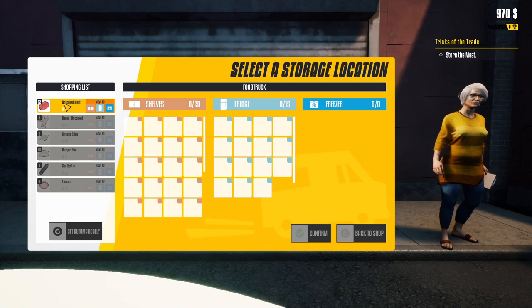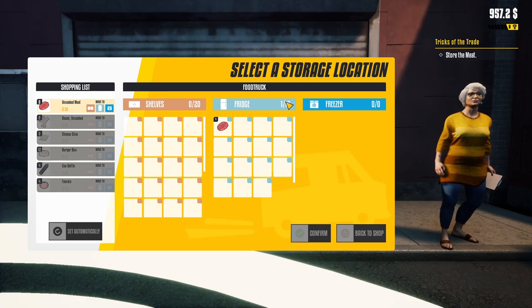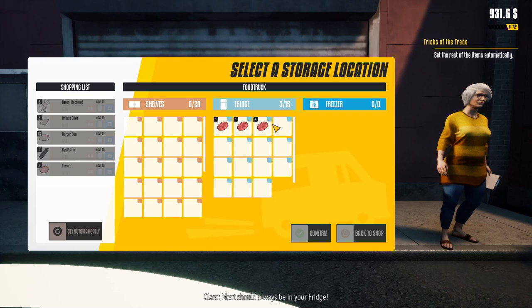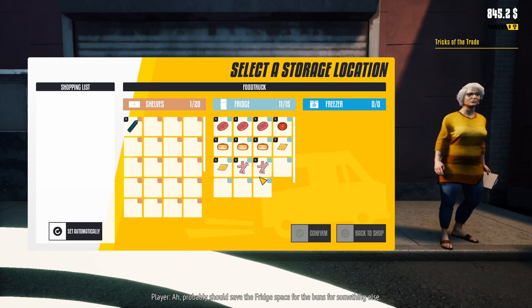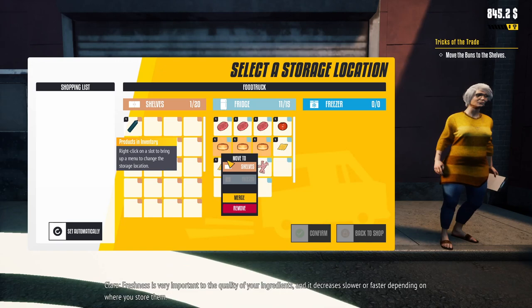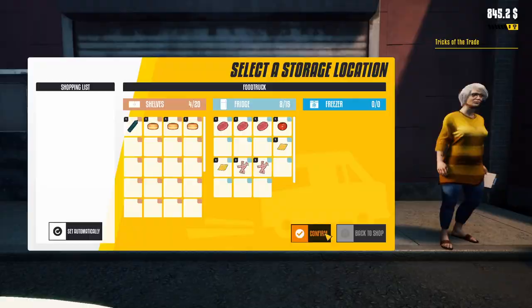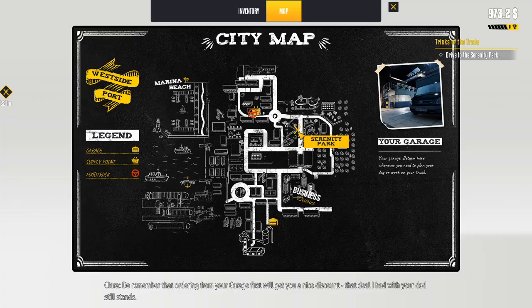I really wanted to do this properly. I need to click — it doesn't apply to all at once, it goes per four. Then set that automatically. Move the buns to the shelves — oops. Okay, shelves done, I can do it immediately. We need to drive to Serenity Park now — we're there, and we need to go over there.